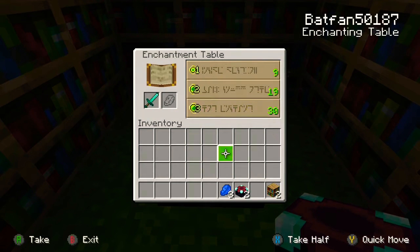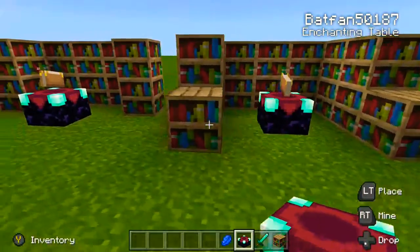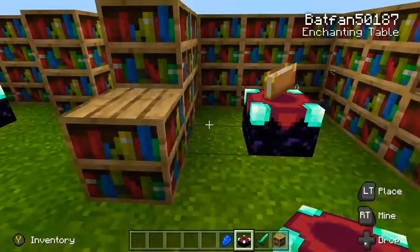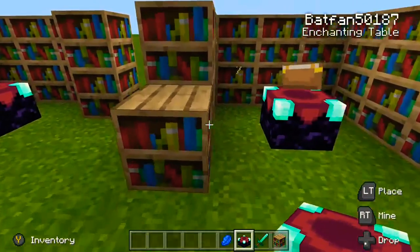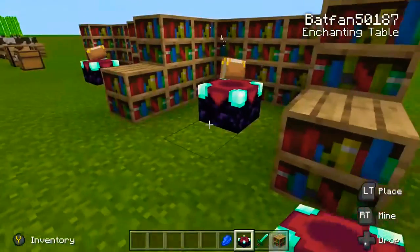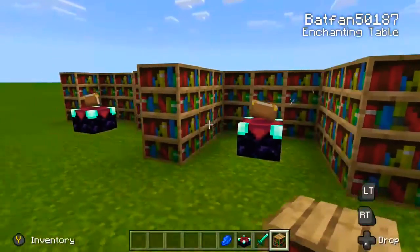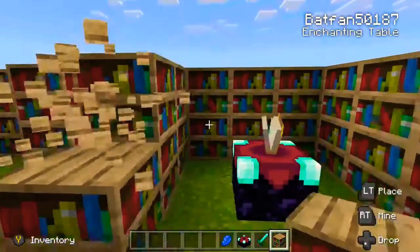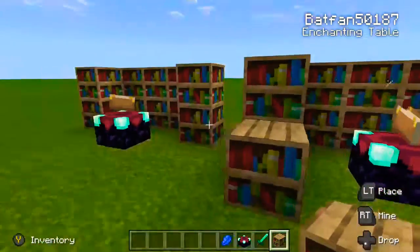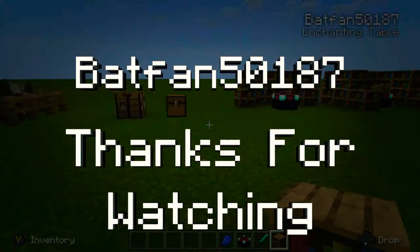That's pretty much everything you need. You can have it any layout that you like — this looks kind of silly to me honestly. I'd like to have my corners filled in so it looks nice on both sides, but 15 bookshelves is basically all you need. That's pretty much it — thanks for watching, and subscribe and like if you want.